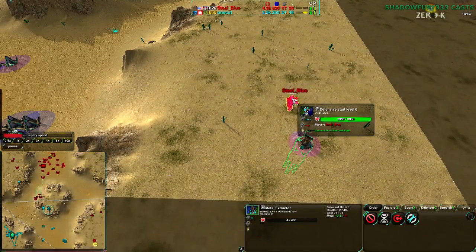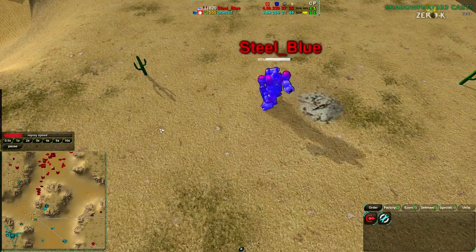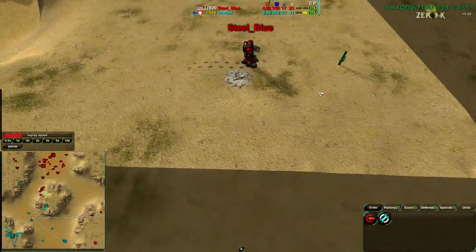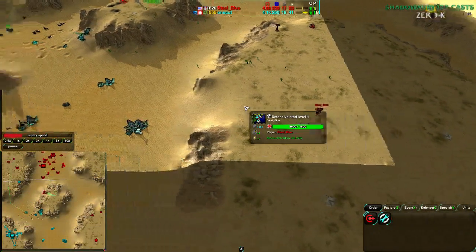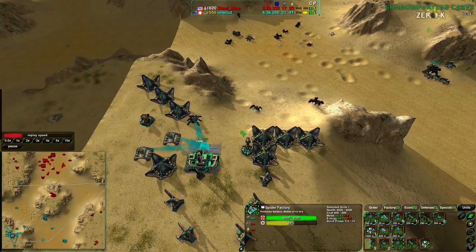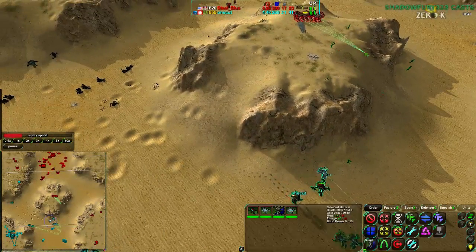SteelBlue is attacking along the east side and is also upgrading his commander — three quarters of the way done. OneCut's commander is nearly complete and has now upgraded to a Gauss Rifle — wow, that's unusual. SteelBlue goes for a Riot Cannon, which is much more common. Interesting setup. OneCut can now build up his forces again, with a Tarantula set up to support the army and keep units alive.